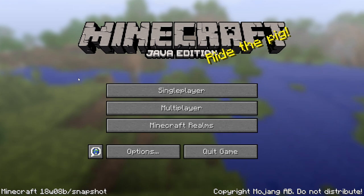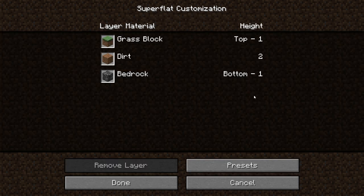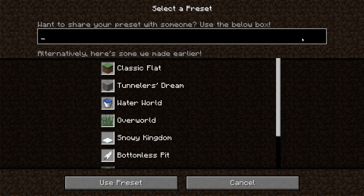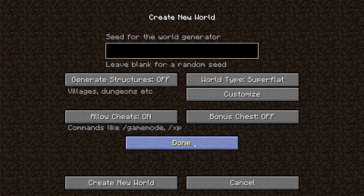We're going to make this world together. We're going to go single player, create new world, give it a title called The Aquarium, and do it in creative mode. Under more world options, we do not want structures. We're going to go superflat and customize it. By default it uses grass, two layers of dirt, and bedrock, but we're going to change it. We're going to go to presets — I have one in my clipboard: bedrock, then ten layers of iron block, then a layer of sand, and the biome set to desert.